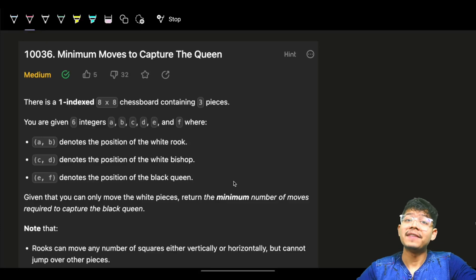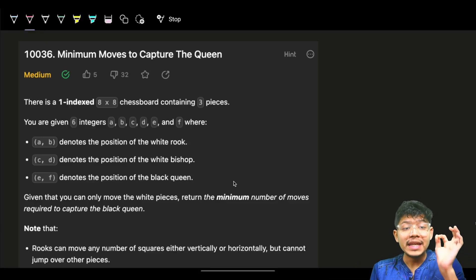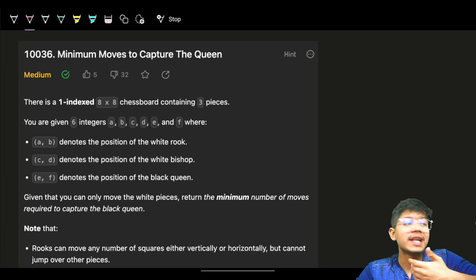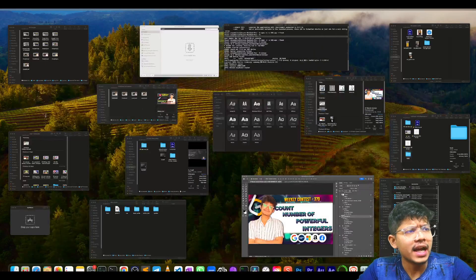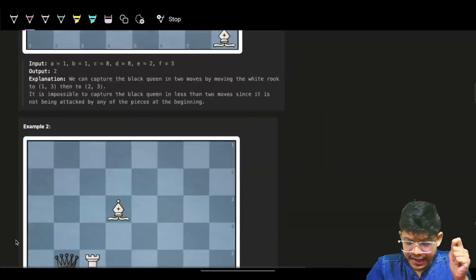Hello, hi guys, good morning. Welcome back to the video. Today's problem is 'Minimum number of moves to capture the queen,' which has been asked in Weekly Contest 379. We will see all the cases in very detail.